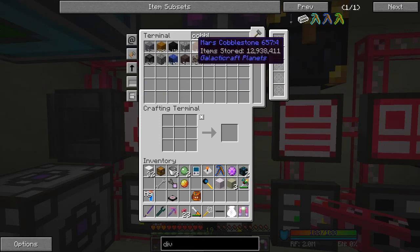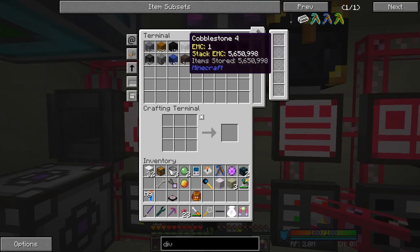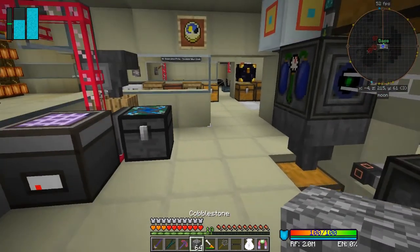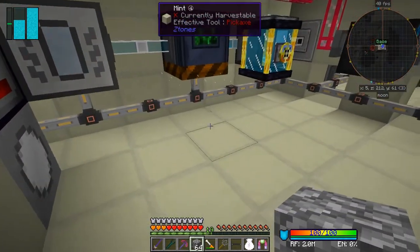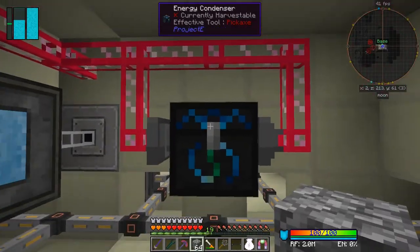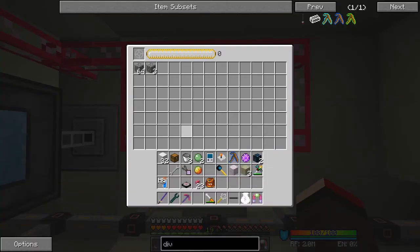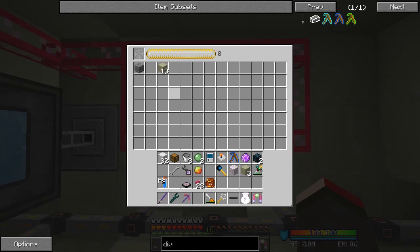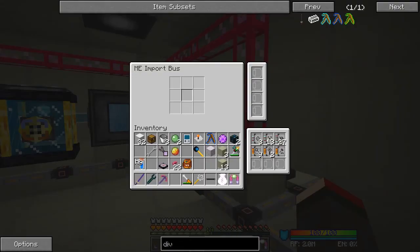I've got 12 million cobblestone but it doesn't have an EMC value as you can see when you shift-hover over it. I can take a stack of cobblestone and put it into here - put one in here and the rest into this, and this will slowly fill up with cobblestone. This block has an EMC value of four, so we could put one of those in like that. It's giving us these now - let's check if they're being imported. Nope, they're not being imported, but it doesn't matter too much.